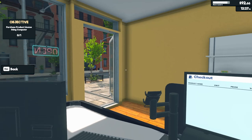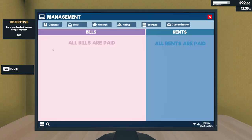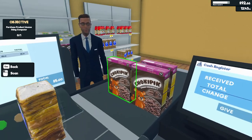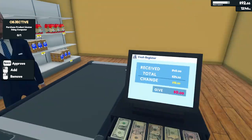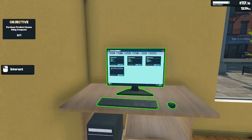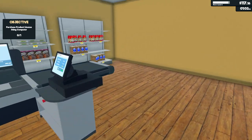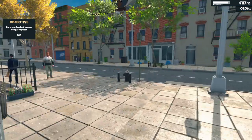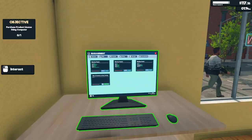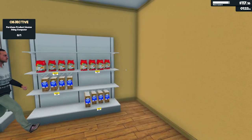New objective — purchase a product license using the computer. I'm just going to buy the starter pack. No, I can't afford it. How much money do I need? $125 — so I nearly can. Although it wouldn't hurt to have a bit of a buffer before I do, just so I actually have some stock to sell. I do have a bill to worry about next day as well, but I'm not sure what that's going to look like. Could be 100 bucks, could be 1,000 bucks — I just don't know what to expect.